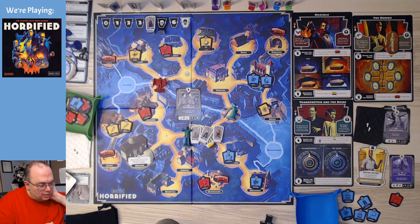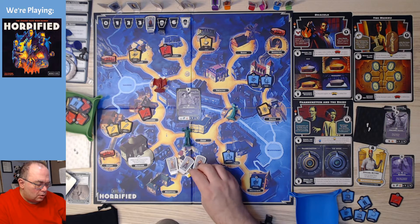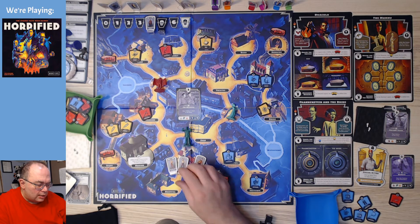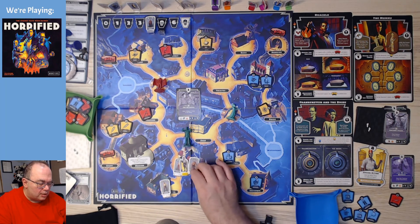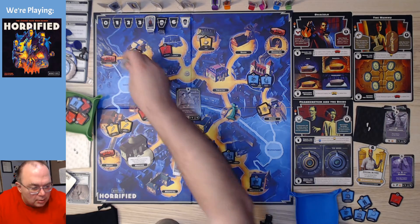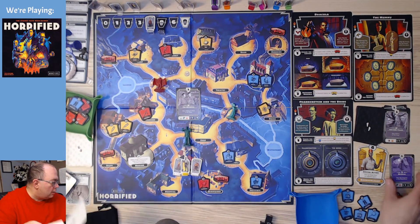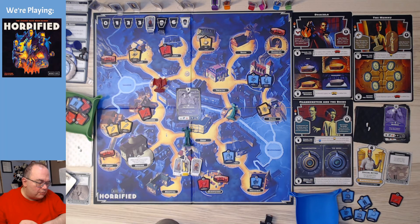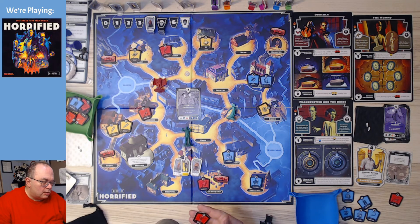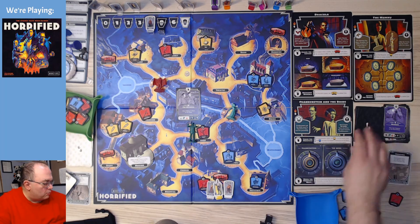One, two — now because I'm on the same spot, I can move that person three spaces without moving with the rest of them, so that'll be three. Renfield is saved! We get an extra card here — we're going to get Overstock, which lets us draw an extra item from the bag. That'll be placed at the shop. And then we move one more here — that'll be our fourth move.